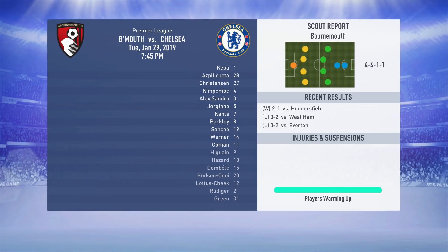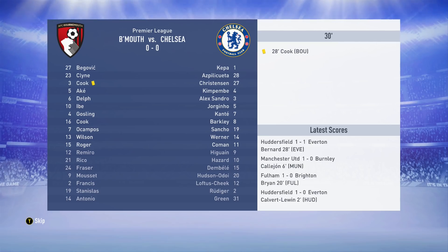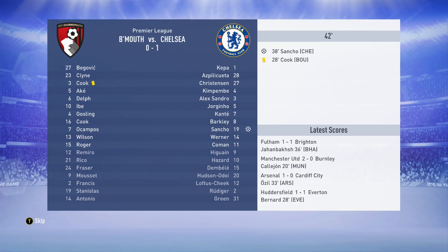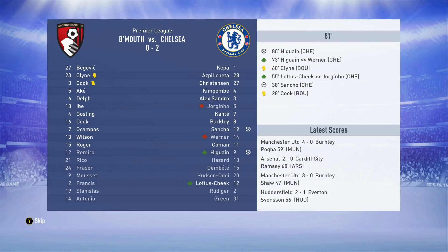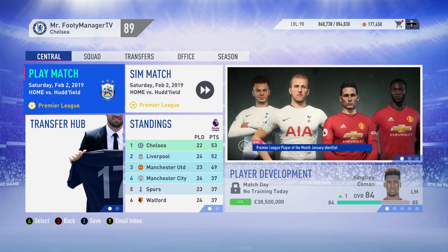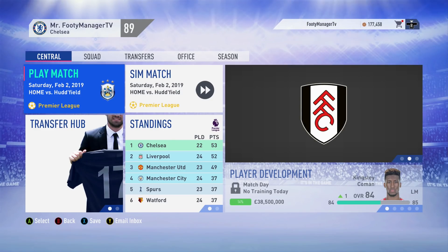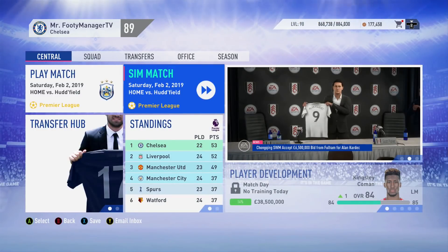Against Bournemouth away from home in the Premier League - Jadon Sancho gets a start, scores to show his talent and scoring ability. Then another goal finishes it off for us. At home against Huddersfield we should be anticipating a victory - three-nil, big win. The squad is looking very good, the rotations have been solid.